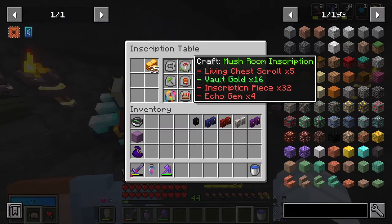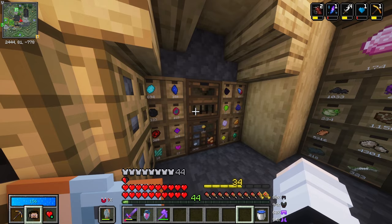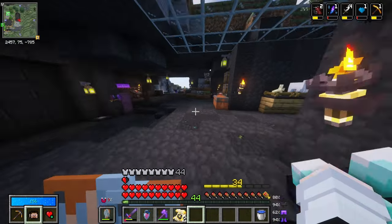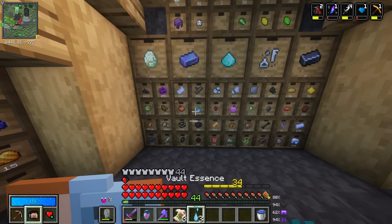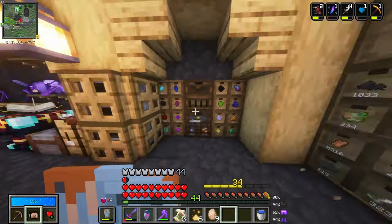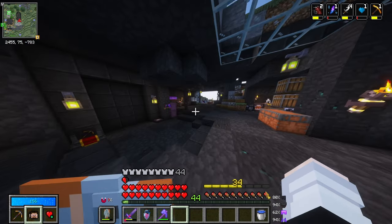Let's see what we actually have. Living Chest Scroll and Echo Gem — I only have one. We'll probably reach level 40 before then. I didn't reset these, I know for a fact I didn't. I haven't updated the pack either. I need two more Living Chest Scrolls and Inscription Pieces, so it'll be a work in progress. A Knowledge Shard — that's a bit expensive, not super expensive, but a little bit. And a Vault Diamond Block. Let's do it. There we go, a Seal of the Architect. That's pretty much all the work we're going to be doing with that.